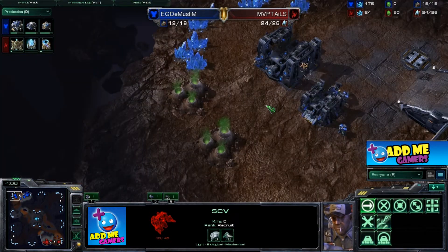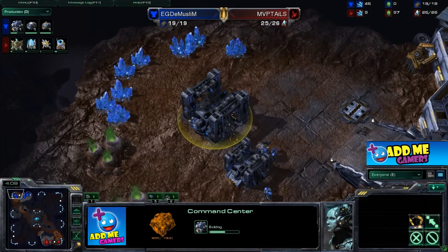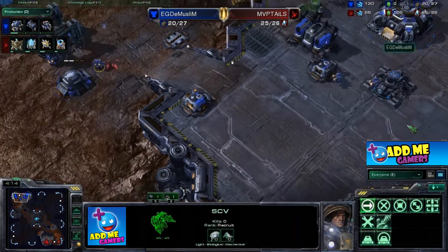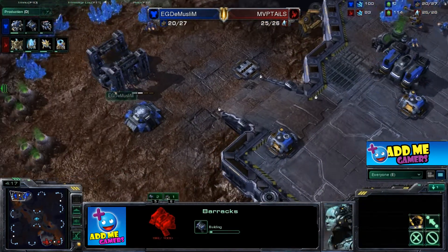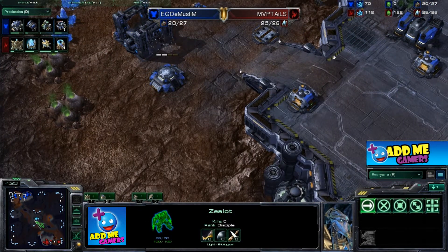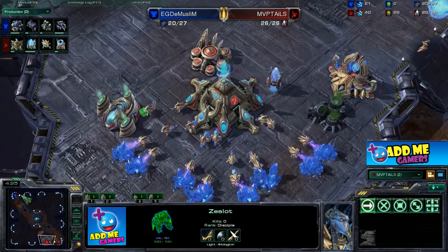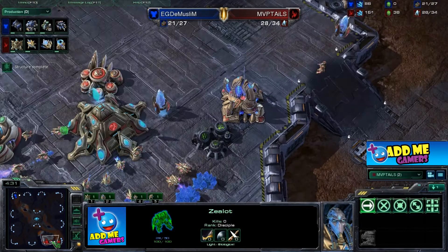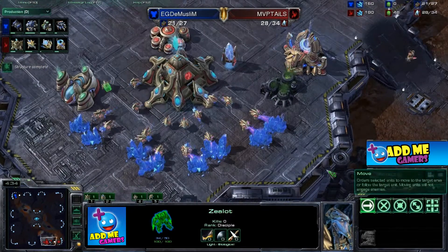A bunker is coming down beside the command center, and two marines are already loaded up. We have a secondary barracks coming online — two barracks pretty early in the game. The zealot moves back, so no real scouting from MVP Tails; all he got was sight of the bunker and the secondary base, which is all he needs to know about the Muslim's build.